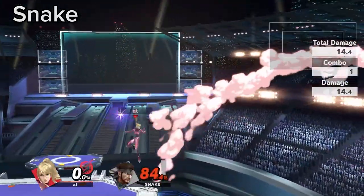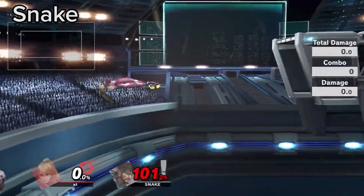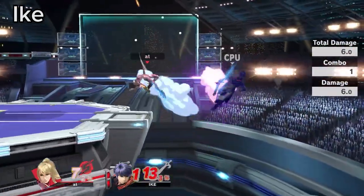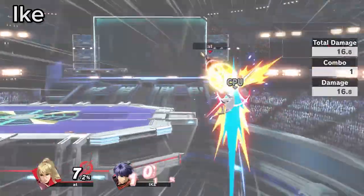The two easiest moves to hit Snake out of Cypher are back air and flipkick. If Ike uses double jump side B off stage to recover, use Zare to force a low recovery.